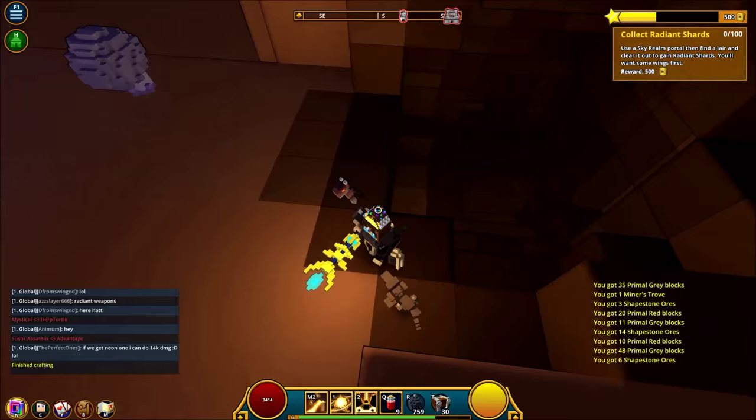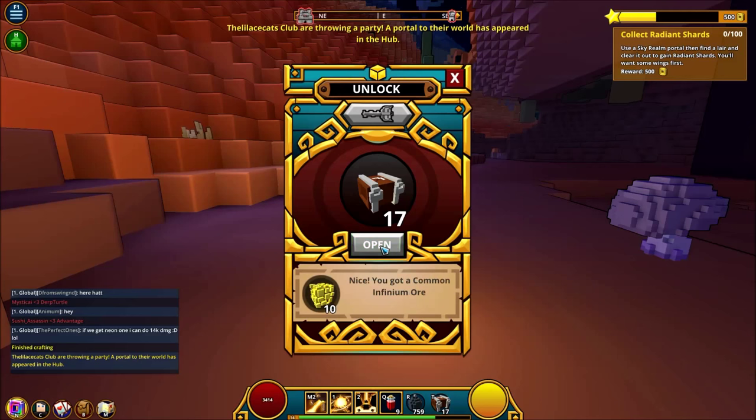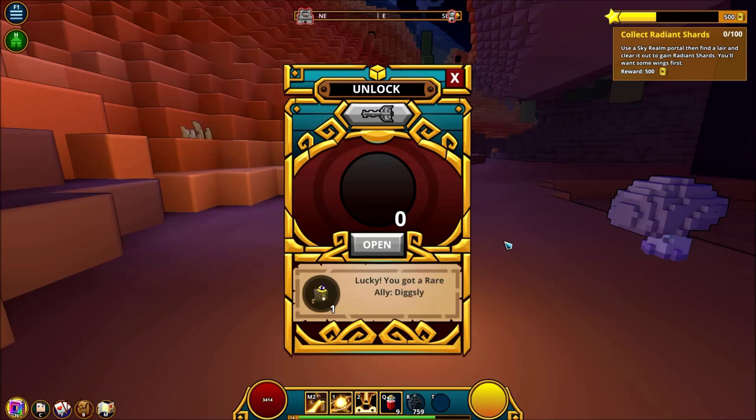Alright, so now that we're done mining, we're going to open up our Miner's Troves and see what we get. So I'm just going to click really quickly here and I'll just point out the important things that we get out of these. So it's just ores — nothing important. There's a shadow diamond, those are useful, and there's a recipe and another recipe right after it. Those are block recipes. And there's our first Digsley, that's worth 2,500 Glim. There's our second Digsley. Just ores, and the final one is also a Digsley.